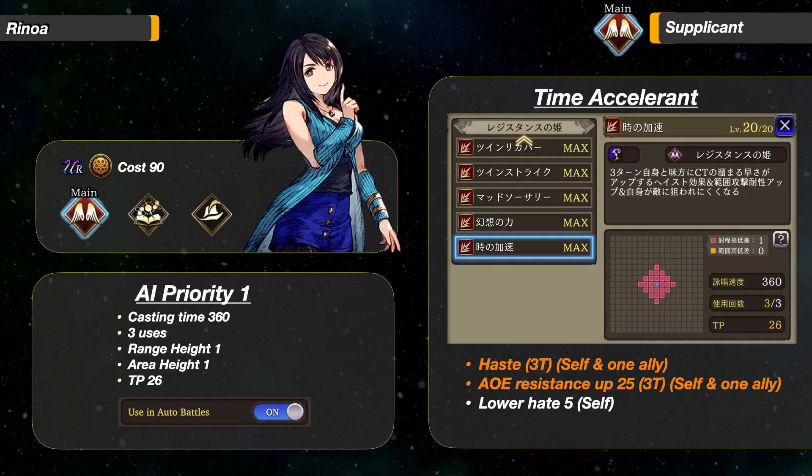Now let's go over her buffs. The first one is Time Accelerant. It grants herself and 1 teammate Haste and AoE Resistance up 25 for 3 turns, and also lowers her own Haste by 5. This has the highest AI priority. It works similar to Phelous's Haste, but there is a huge difference — since it also has an AoE Resistance buff, the AI will cast this on a unit that already has Haste active. It is still a great ability. Your Bradley can use a different TMR or use Shadow Dance plus Courage.